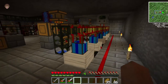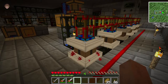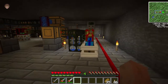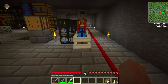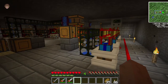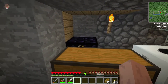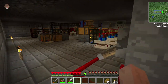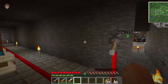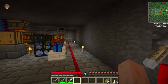I stood here for about an hour, hour and a half, watching the water just to make sure everything was fine. Then it was dinner time, so I logged out. When I logged back in, everything was gone. I do have a world anchor set right here and it's supposed to keep the chunks loaded, but I don't know what happened.